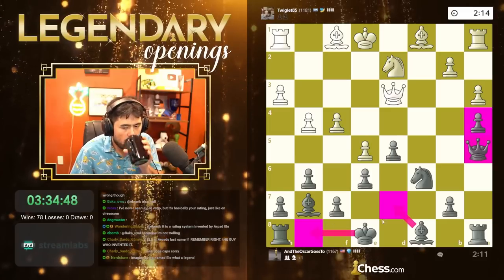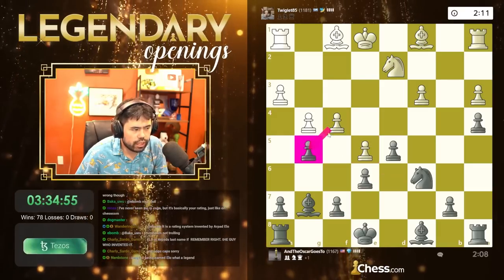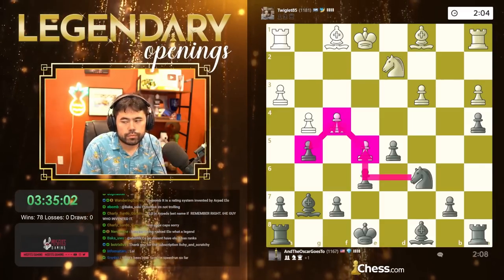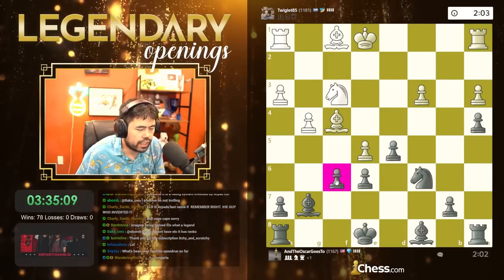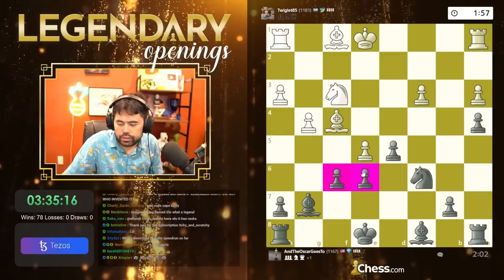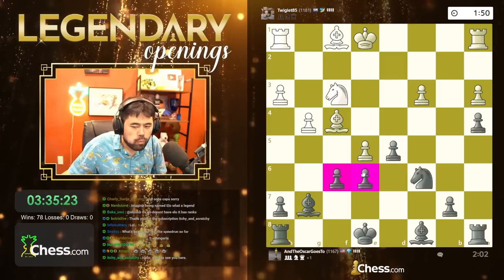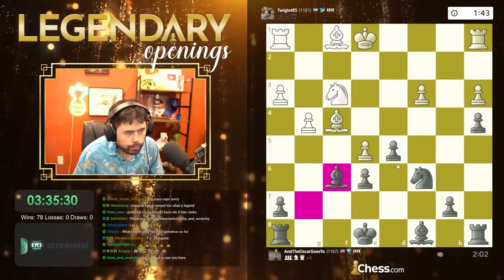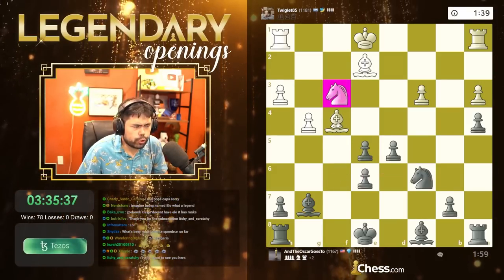I'm breaking his pawn chain — he's going to have to take or I take, and he won't keep the pawns in the center. Thank you so much Itchy and Scratchy for subscribing — must be a big Simpsons fan! Big shout out to Itchy and Scratchy for the subscription. Hungary — yes, from the great country of Hungary. This is a free pawn: one, two guarding; one, two attacking — two and two.